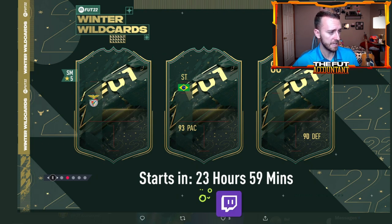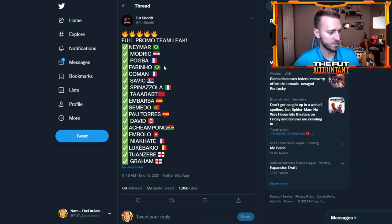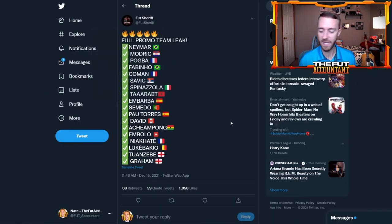To Rob has five-star skills. One thing we know about the Winter Wild Cards promo: it looks like there's going to be some weak foot upgrades, some skill move upgrades, and position changes — Neymar is a striker position change card. It doesn't look like it's going to be for every card, but for some items those will be thrown in. There's a Kingsley Coman leaked to be a striker card, and Fabinho is supposedly a center forward, which is kind of crazy. These leaked cards have been out a couple of days now and the hints kind of match up with those cards, so we'll see if they're a hundred percent accurate today.